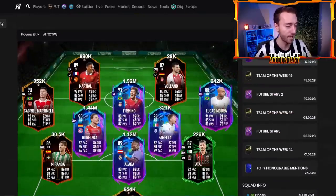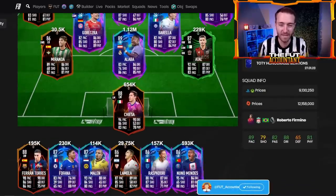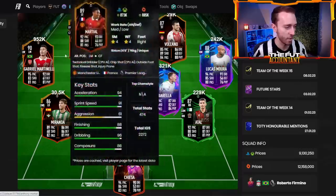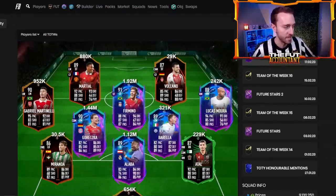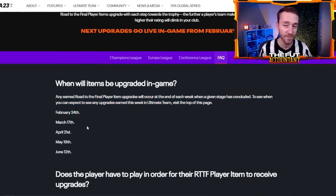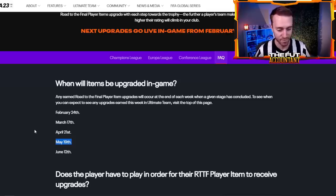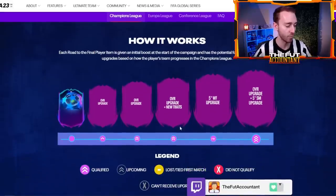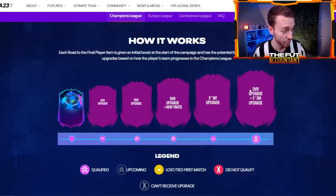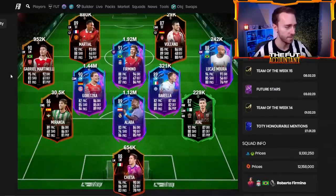Overall, this promo team is just okay — some nice cards, but we're in the middle. There's always hype with Road to the Final since these guys are live and upgrading. EA also confirmed the upgrade time frame: we are not going to see the final form for these guys until after Team of the Season, for clubs that make it to the Champions League, Europa League, and Conference League finals. June 12th is the final upgrade; May 19th is the second-to-final upgrade. You get plus ones for the first three, then a five-star weak foot, then a plus one, and five-star skill moves for winning the whole competition.